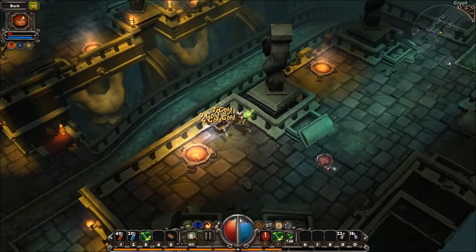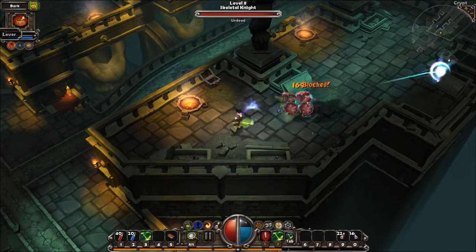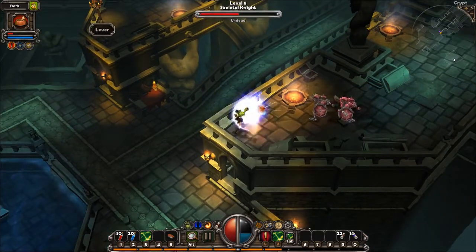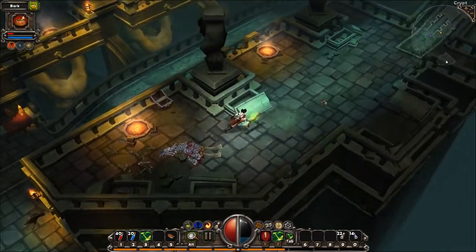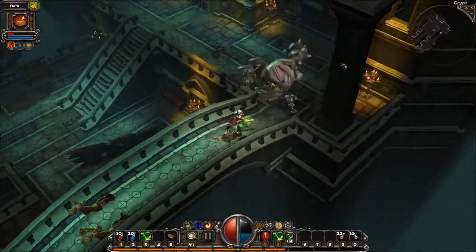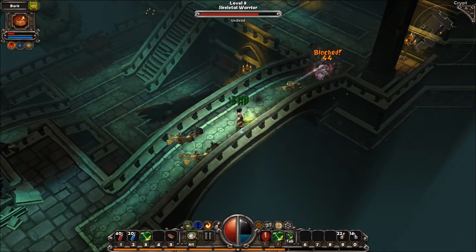And here's a chest which will spawn enemies when I open it — annoying enemies which block half the time. My pit is somewhere else. When you open the chest more stuff spawns basically.